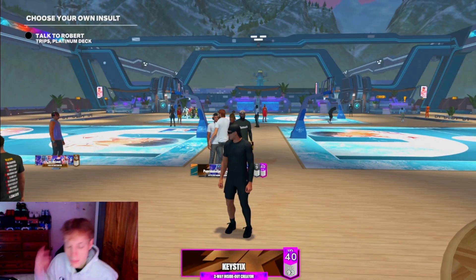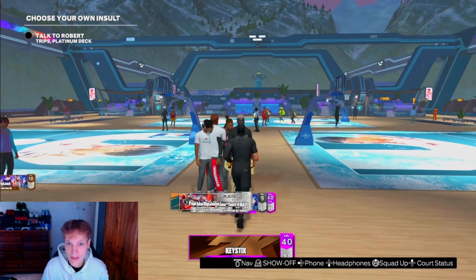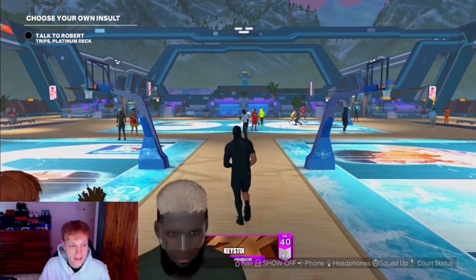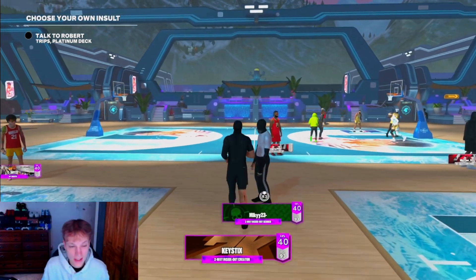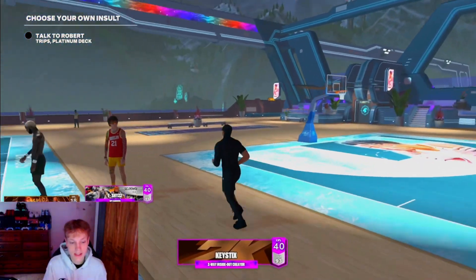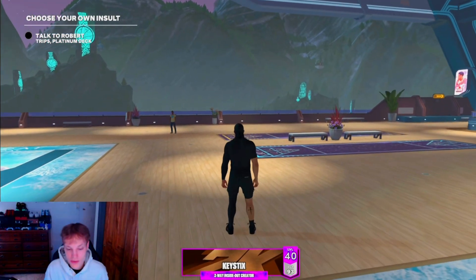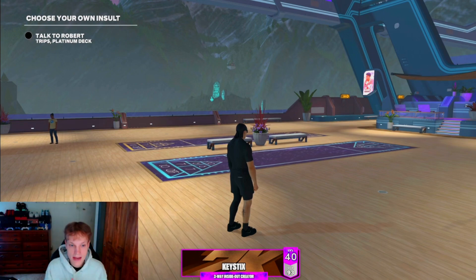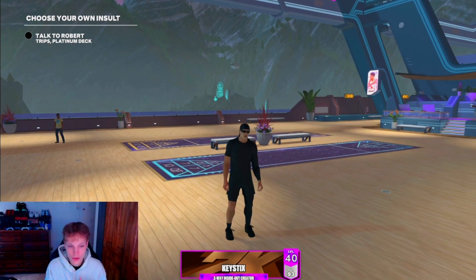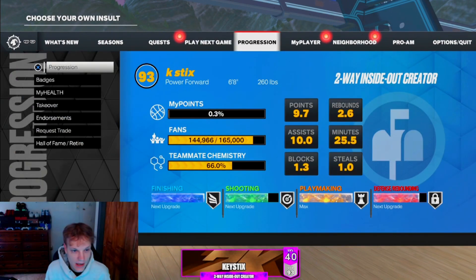What's good YouTube, welcome into a brand new video today. This is probably one of my favorite build videos I've ever made. This is an absolute unit of a point guard — he is 6 foot 8, 260 pounds. You can see his name is the Two-Way Inside Out Scorer. I've been having so much fun on this build. This is the first build I've actually released before it was maxed out, that's how much fun I've been having. You can go right off rebirth and this is one of the best builds and most fun I've ever had.